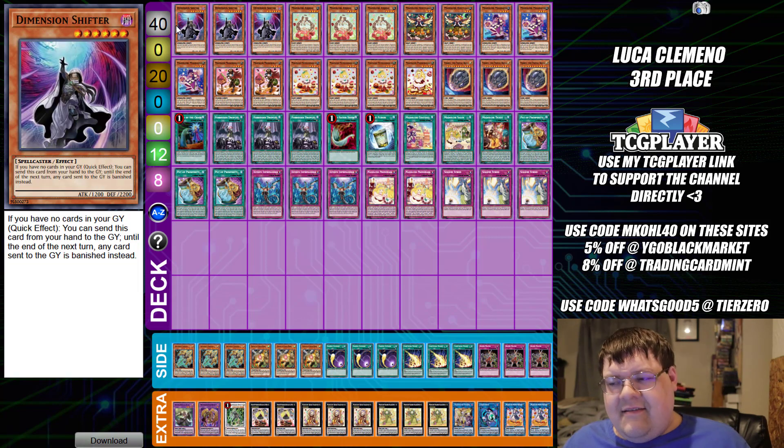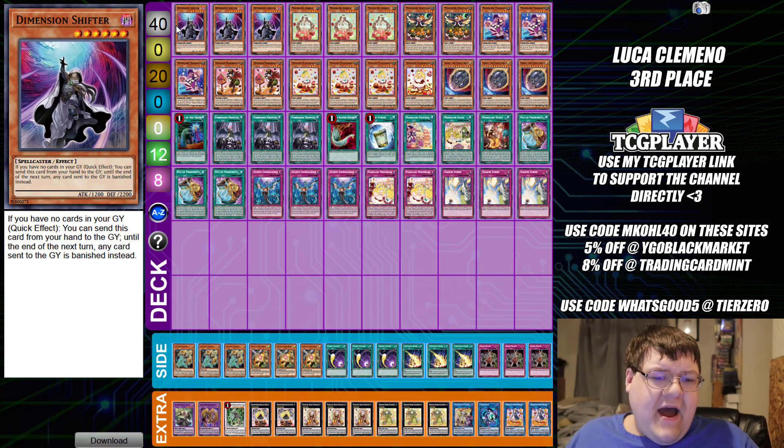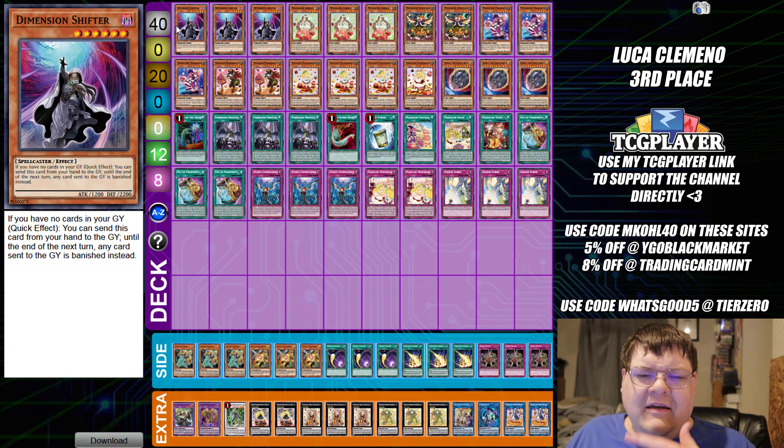Next up is the Madolche. This was Luca Clamino's third place list. Straight off the bat, that's D-Shifter, ladies and gentlemen — that means we can do some shenanigans here. We don't have to worry about those bad monster cards we don't want to see in the graveyard. We can just straight D-Shifter turn one and proceed to full combo on our opponent.